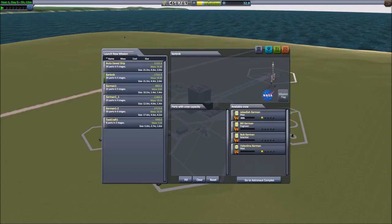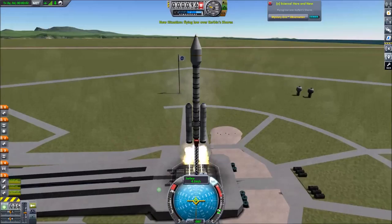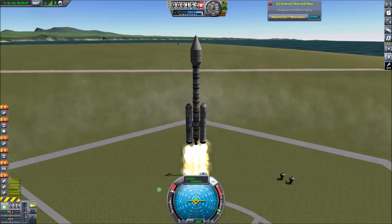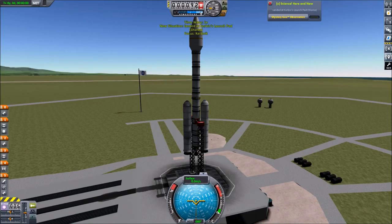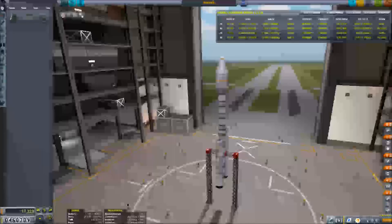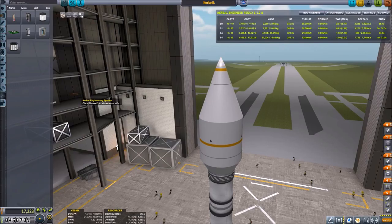I'm going to fast-forward through this launch since you've seen a couple already. Actually, I forgot to put an engineer on this thing — we want one of those. I'll revert to the vehicle assembly building. We want that terrain altitude readout. The engineer does add a little mass but it's pretty minuscule, so we'll just throw it on one side. Take two!